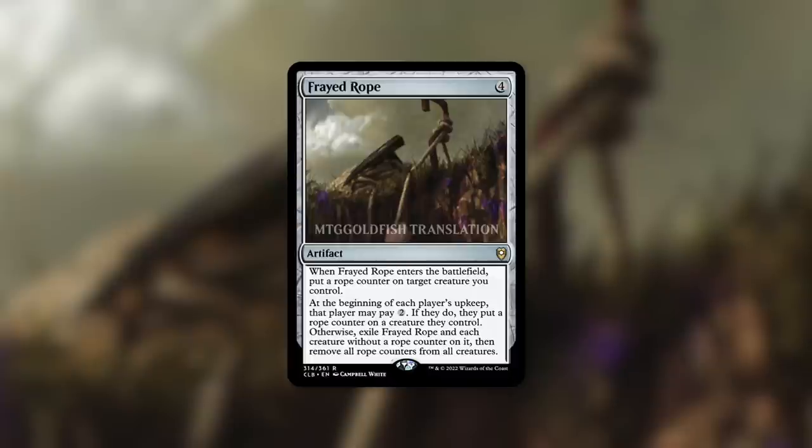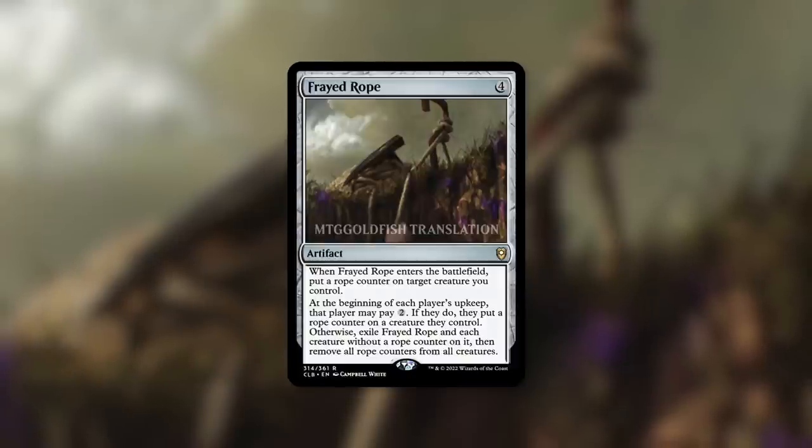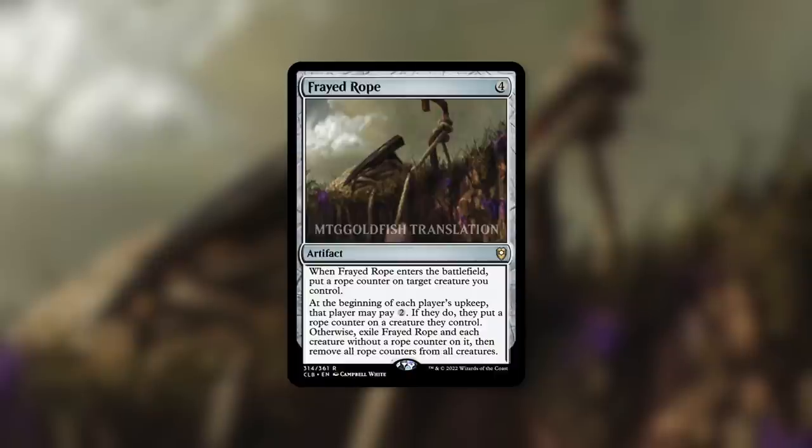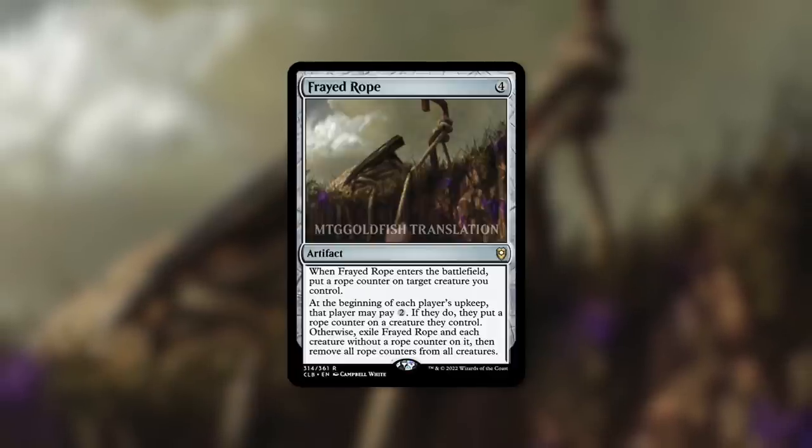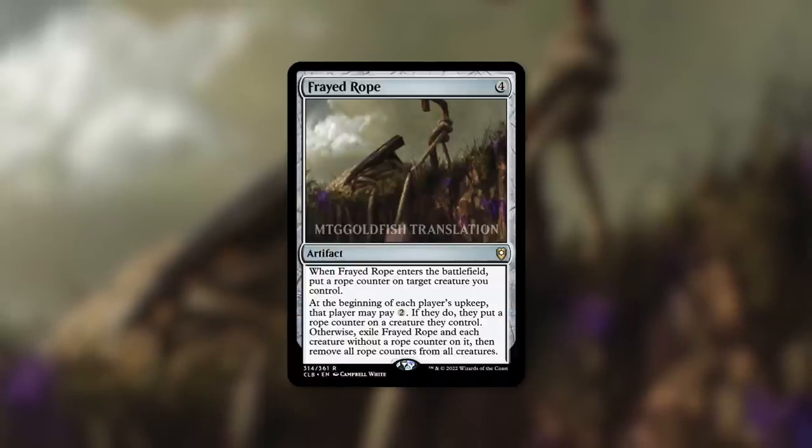Do keep in mind that if Frayed Rope is dealt with, those rope counters essentially mean nothing — unless you can get it back. Every single creature in play, whether they have a rope counter or not, is going to be fine and not be exiled. So if you really want to wipe the board, you probably should just let this go off on your next turn, if you aren't willing to risk it being dealt with.